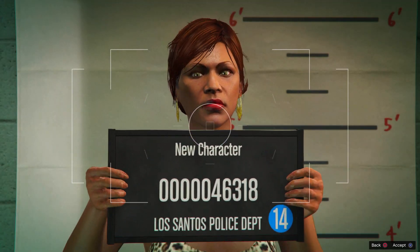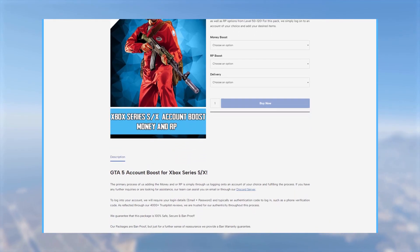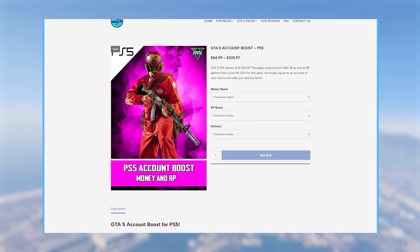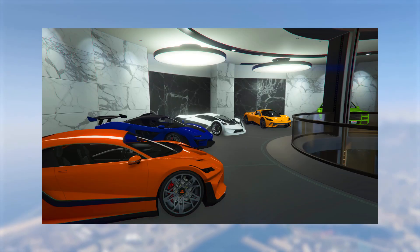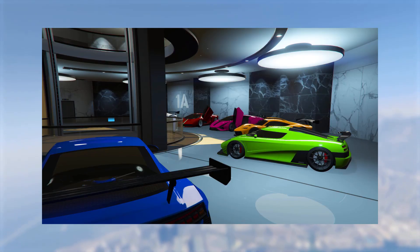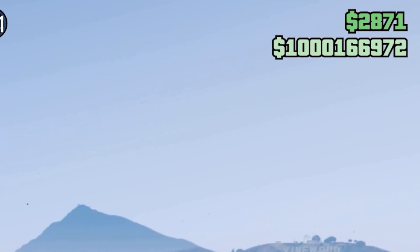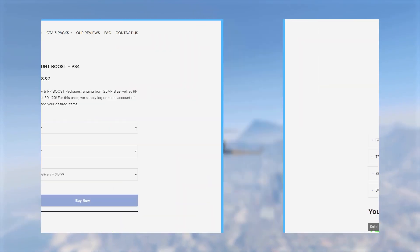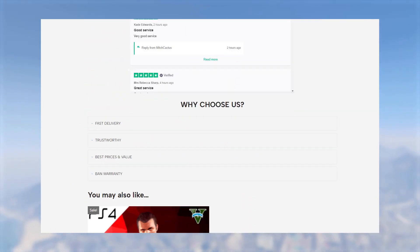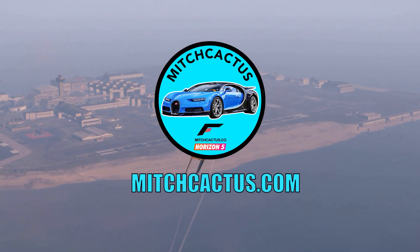If you're tired of spending hours grinding out all these glitches, make sure to check out my sponsor Mitch Cactus. MitchCactus.com offers instant delivery modded accounts for Xbox, PlayStation, and PC that come with between 50 million and 1 billion dollars in cash, as well as RP level 250 and more. They also offer account boosts, meaning you can have money and RP added to your own existing GTA 5 account. They have over 5,000 reviews on their official Trustpilot page. The link is in the description — use code APP3 for 5% off for a limited time only.